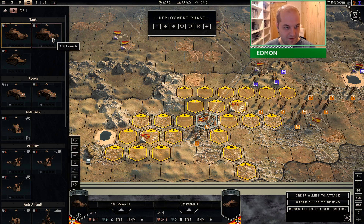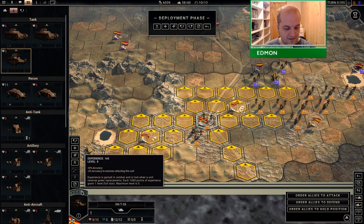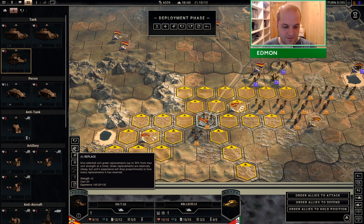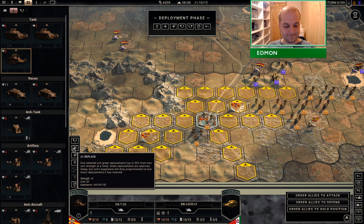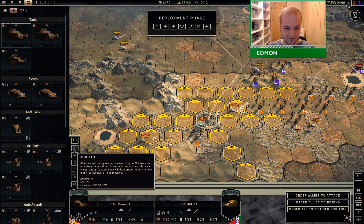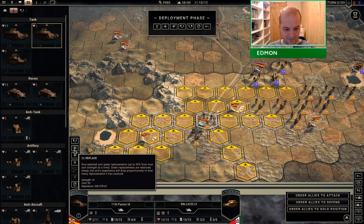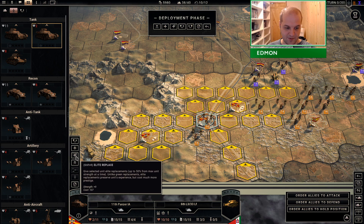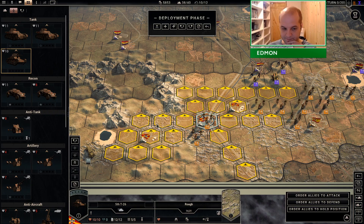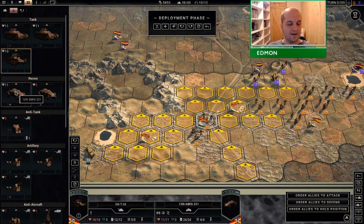33 experience for 21 to save - I'd lose 180 there, that's pretty severe, so we'll definitely elite that one. I'd lose 278 there, so that's pretty severe as well. This would be a loss of only 33 experience; I'm tempted to just standard reinforce that one. Sadly, because it's a three-strength unit, I cannot give it free overstrength.